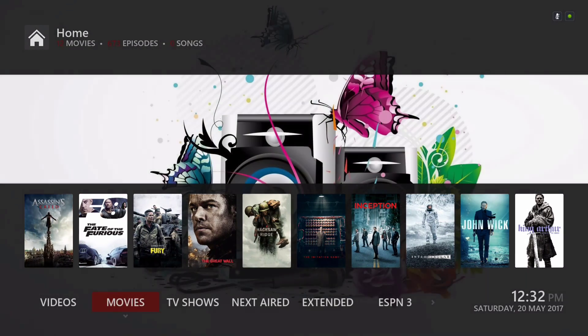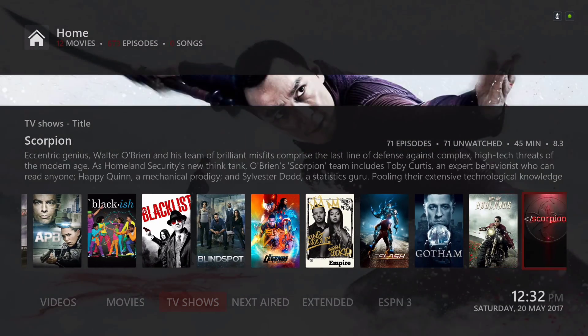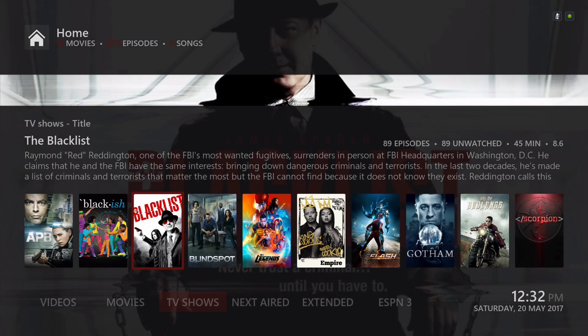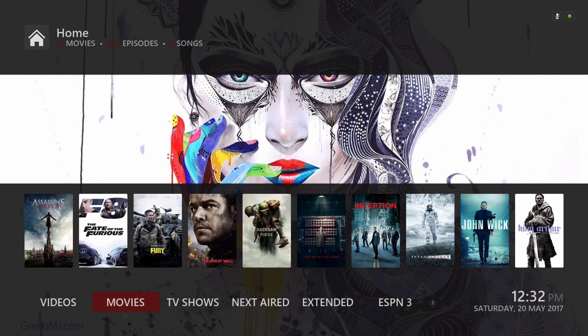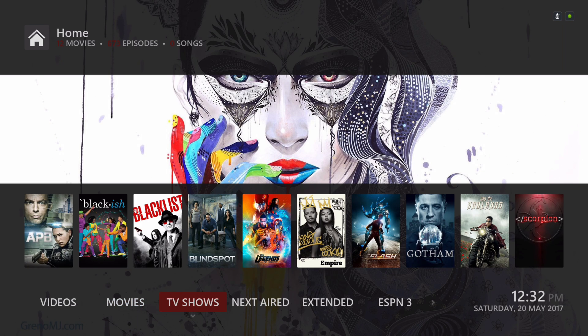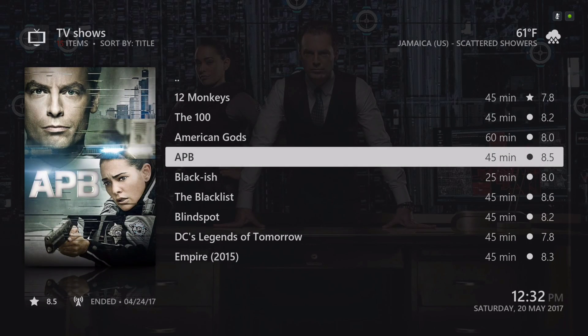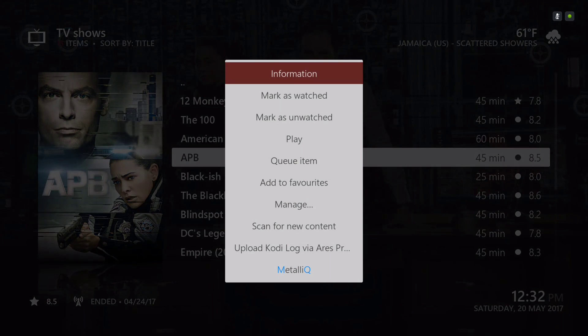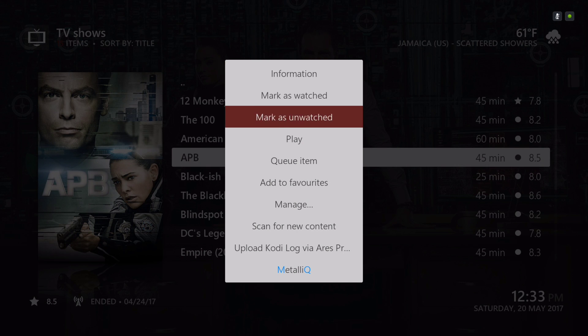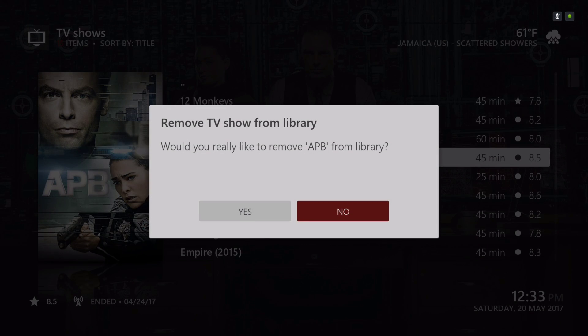We also have a TV show library. A couple of people had asked how to delete some TV shows or populate their own shows. You right-click on TV shows — say you want to delete APB — you hit the context button and a menu will pop up. You go to Manage, then Remove from Library, click Yes, and then hit Yes again.